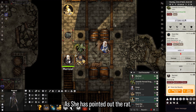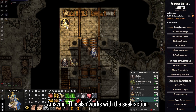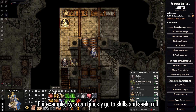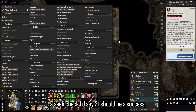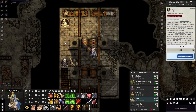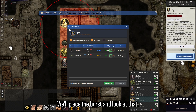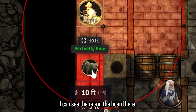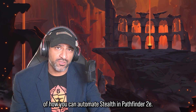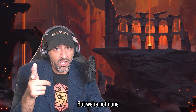When I go to the HUD, click on Target the Rat, click on Point Out — look at that! As she has pointed out the rat, Valeros can now see the rat. Amazing. This also works with the Seek action. For example, Kyra can quickly go to Skills and Seek, roll a seek check — I say 21 should be a success — so we can set up the seek template here, replace the burst, and it's going to go ahead and reveal the rat. I can see the rat on the board.